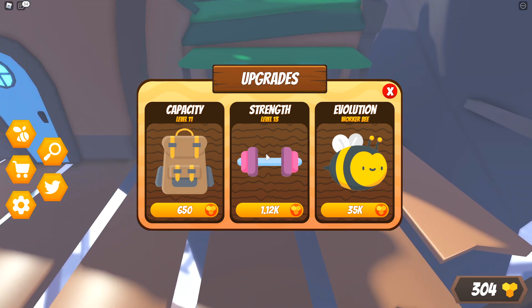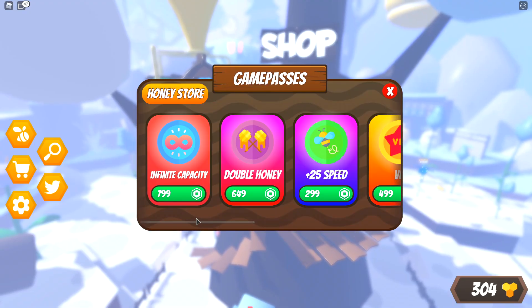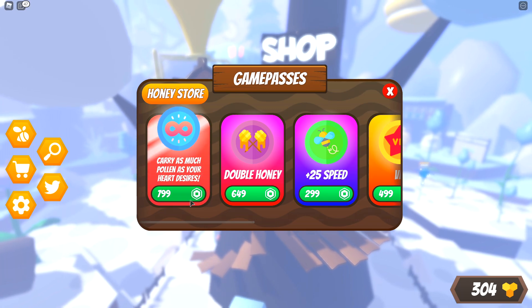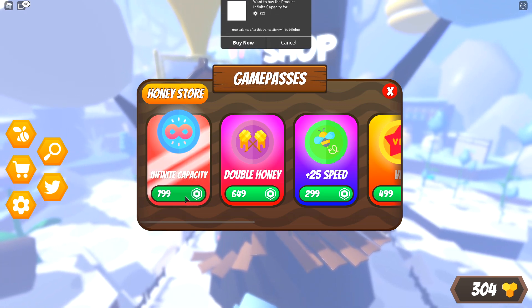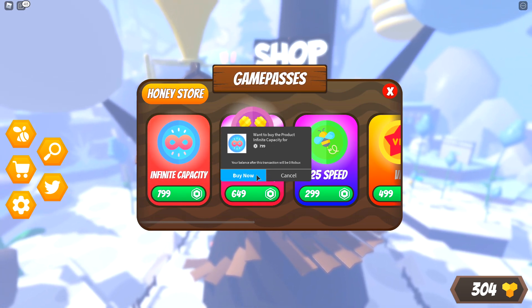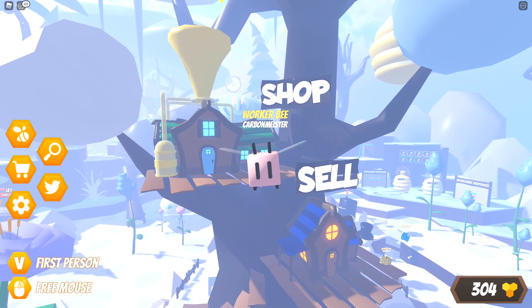Because I'm considering buying the infinite capacity game pass, I'm going to stop investing honey into capacity and just focus solely on strength. All of these 2,000 honey are going straight into strength, which gets us to level 13. I think it's time to go ahead and make our really big purchase - the infinite capacity - so we can start zooming through this and also get a closer look at what the end game content looks like. I'll grind for a little bit and we'll be right back.